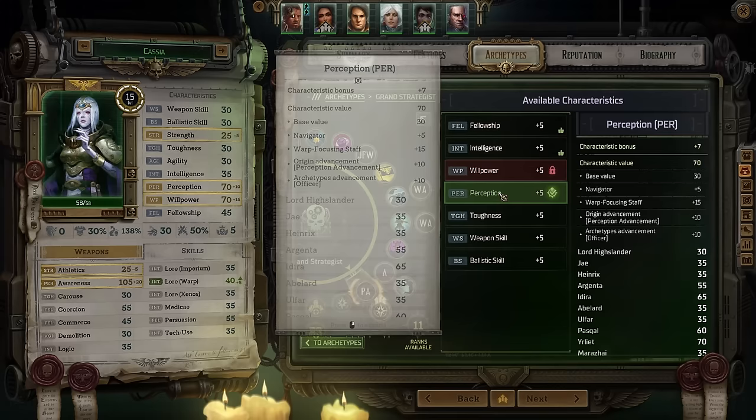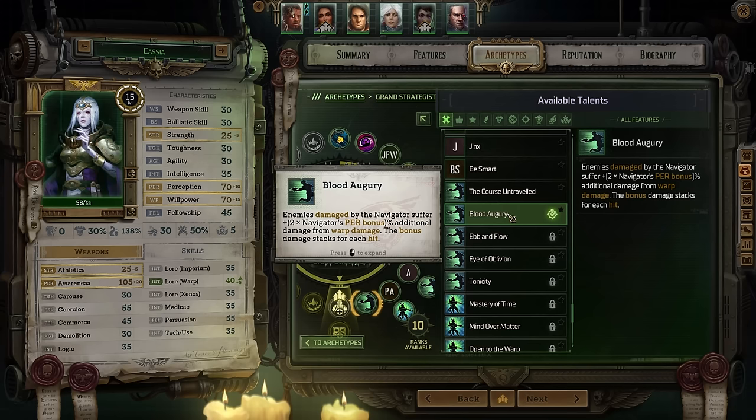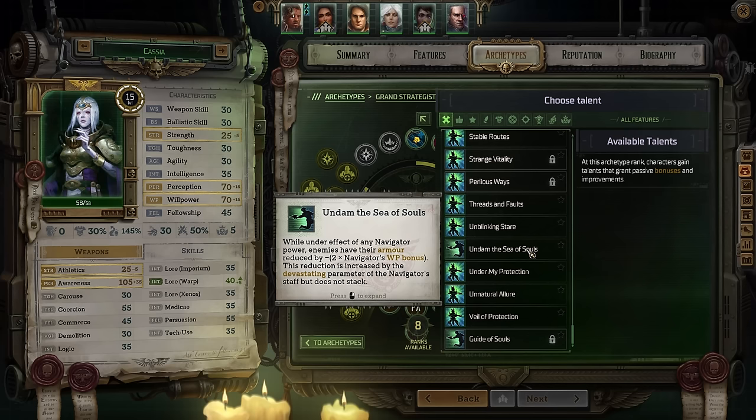Next, take Open to the Warp, which causes enemies affected by your abilities to take a stacking negative-10 penalty to their next resistance test against your powers. Then take Blood Augury: enemies damaged by you experience a percentage increase to damage from warp damage that scales with your perception bonus, and this bonus stacks for each hit. The heroic act upgrade doesn't matter since you're never going to use it. Next, take Undam the Sea of Souls, which reduces enemy armor by an amount scaling with your willpower bonus whenever they're under the effect of one of your powers — your willpower bonus will be massive, making this really nice.